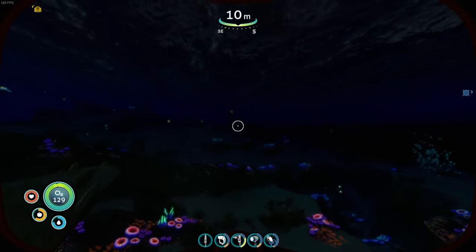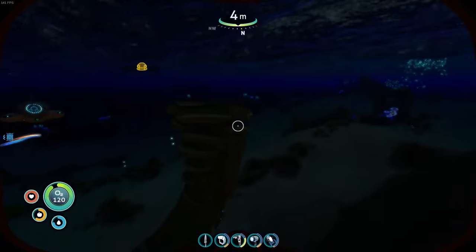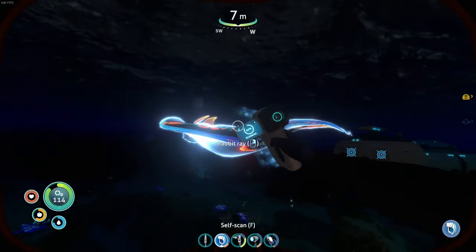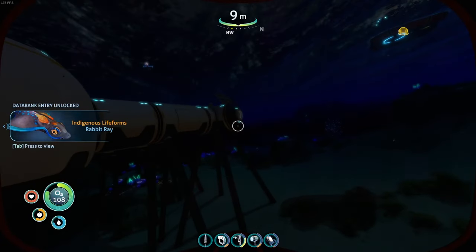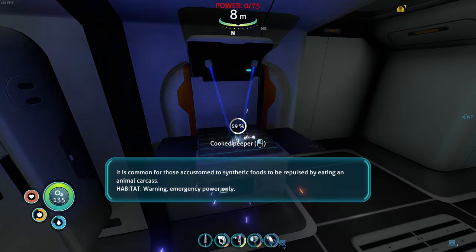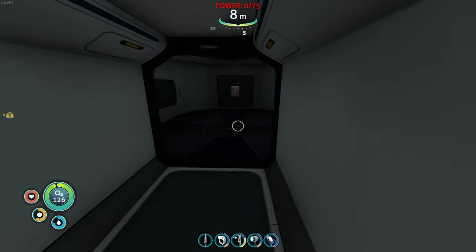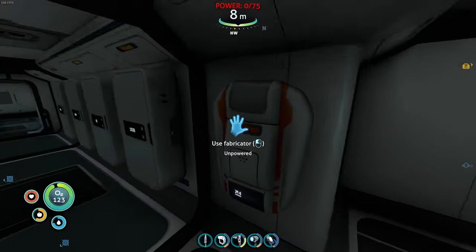Getting some food and water is really easy during the night time because these fish right here don't try and run away from you as easily. Oh, I haven't scanned you yet. Get back here — Rabbit Ray. Probably cute. The scanner room is down and the fabricator is also down. I need a better way of getting power.